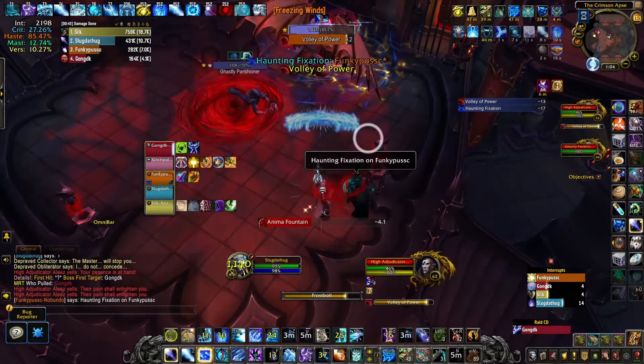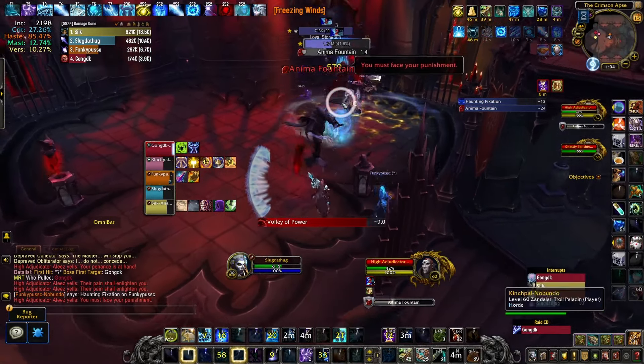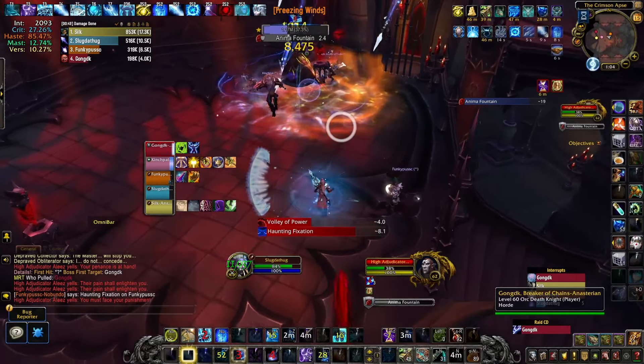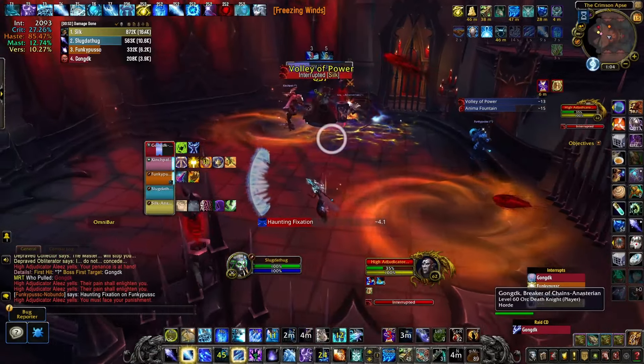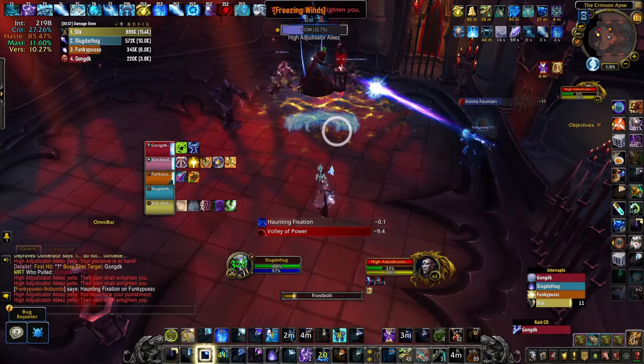Love how you really just have like a solid six buttons on your bars and I think I've seen you press like four of them. Frost is quite literally a three-button rotation.